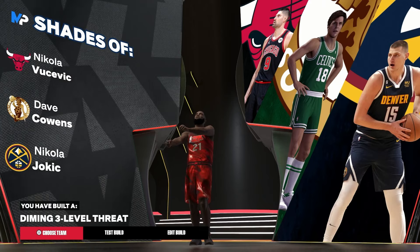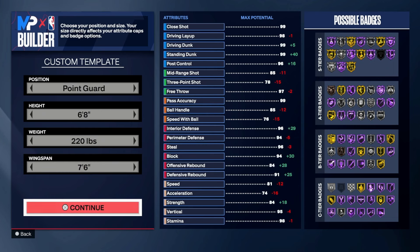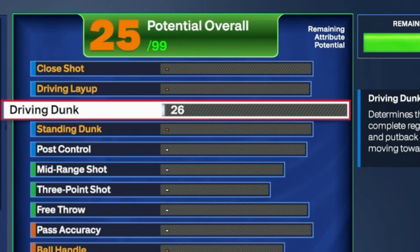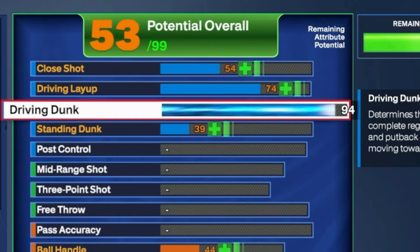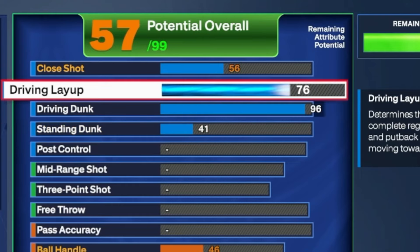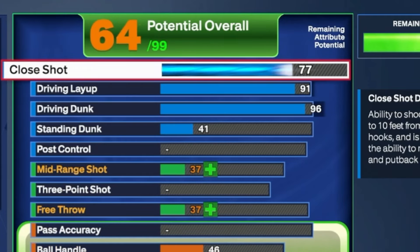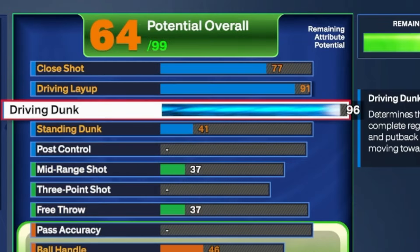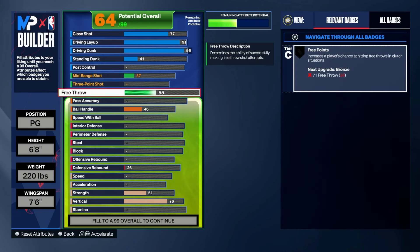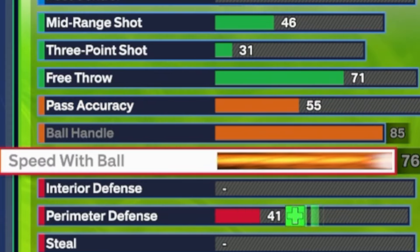I will make this build. You want to go 6'8", 220, and you want to make his wingspan 7'6". What you want to do here is go all the way to a 96 Drive and Dunk — this will give you the best contact dunk package, all of them actually, you're getting all the contact dunk packages — complemented with a 91 Drive and Layup and a 77 Close Shot. All these are going to make your build go absolutely insane. For shooting, the only thing we're upgrading is a 71 Free Throw — that's all we need.